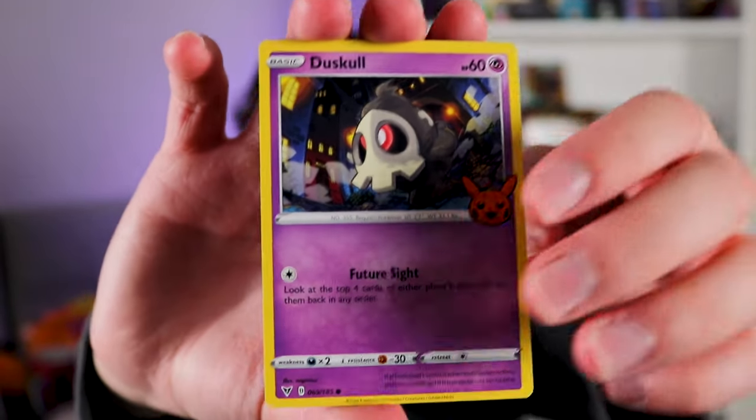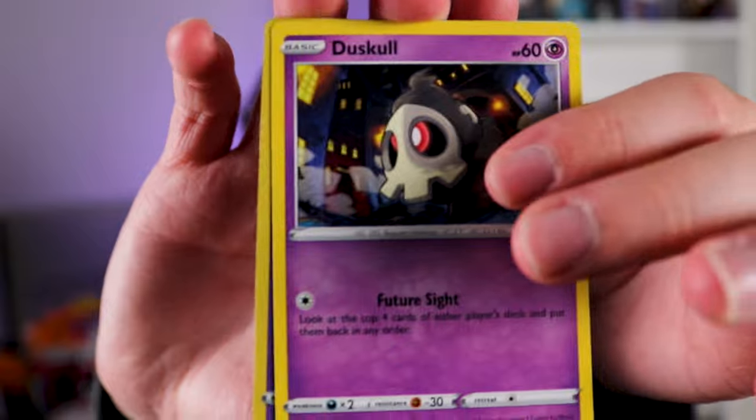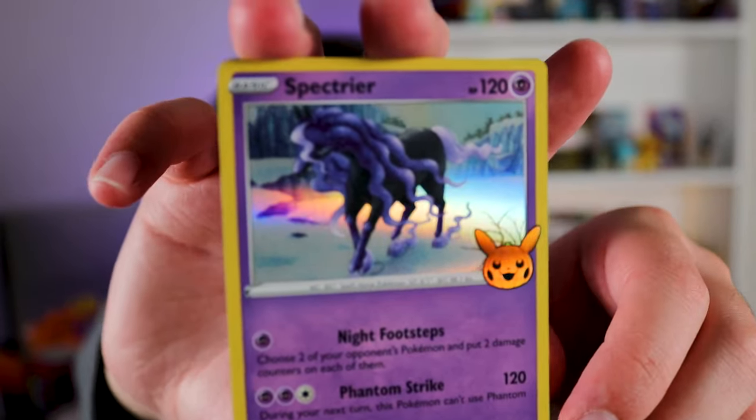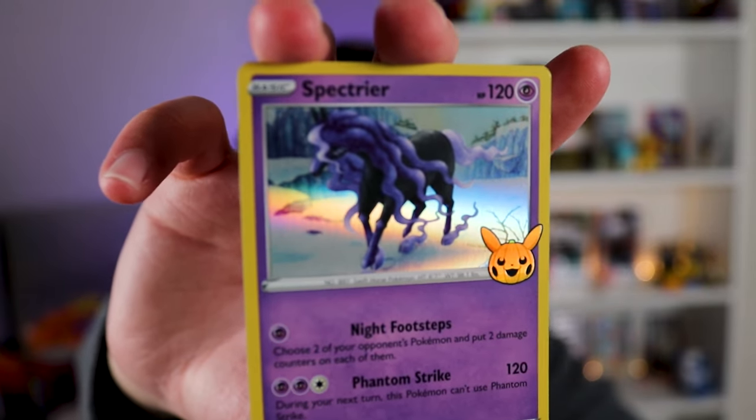Dustghost — we love Dustghost. And ooh — Spectrior! That's a very cool card. I love this card. That art is one of the best. So good, wow.